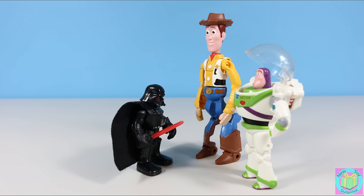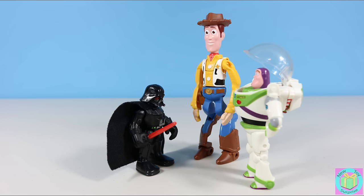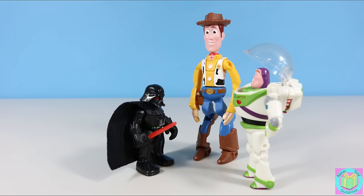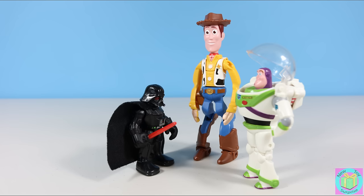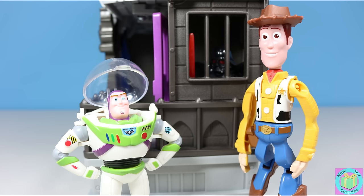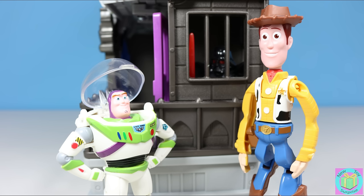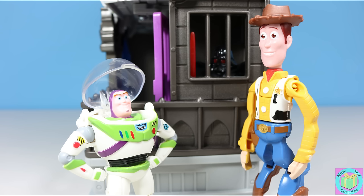I am Buzz Lightyear, a space ranger. I'm Woody. Are you the evil Emperor Zurg? I am an evil Emperor. He is the evil Emperor Zurg! You're coming with us. The space ranger is always ready for action. Come on, let's go! The evil Emperor is in jail where he belongs. Once again, I have protected the galaxy from Zurg's invasion. I am Buzz Lightyear, power blaster protection unit. Okay Buzz, you're right — you're not a toy. You're Buzz Lightyear, a space ranger. To infinity and beyond!